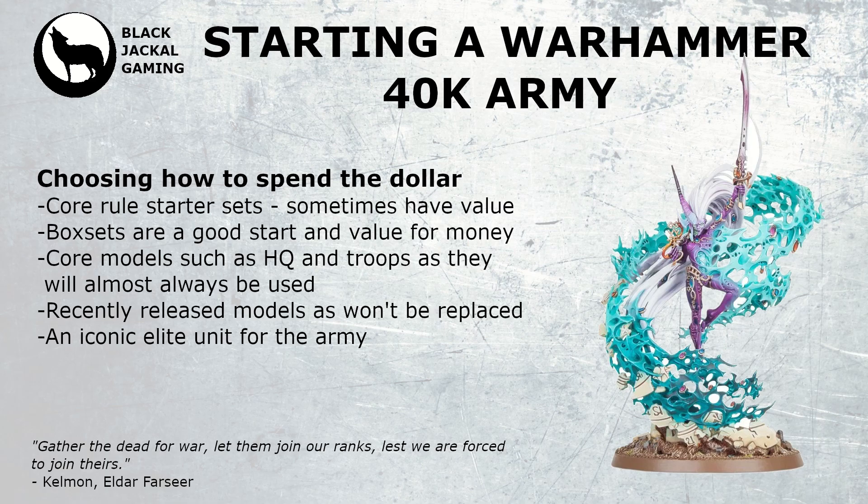If the box sets aren't to your liking, it's always good to pick up some core units for an army. You will want to look at the HQ section and choose a warlord to start your army — they all have captains available with various different names, which is generally a solid starting HQ choice. After that, look at the troops section and pick up a couple of options. For example, if you're looking to be a Space Marine commander, you can't go wrong with picking up a box set of Intercessors and a separate one for Infiltrators, giving you 10 Intercessors and 10 models that can be built as either Infiltrators or Incursors. All three units currently have 5–10 models, so you can potentially have four troop choices already.